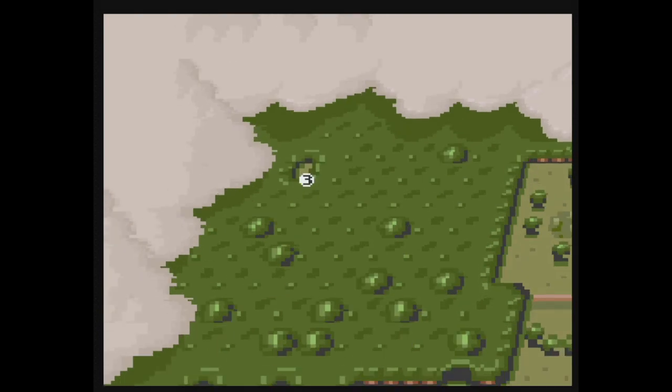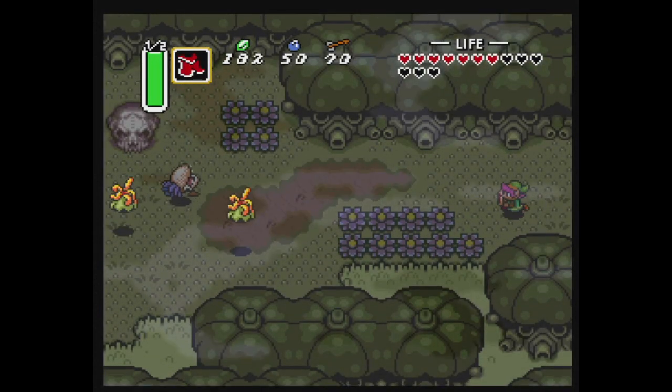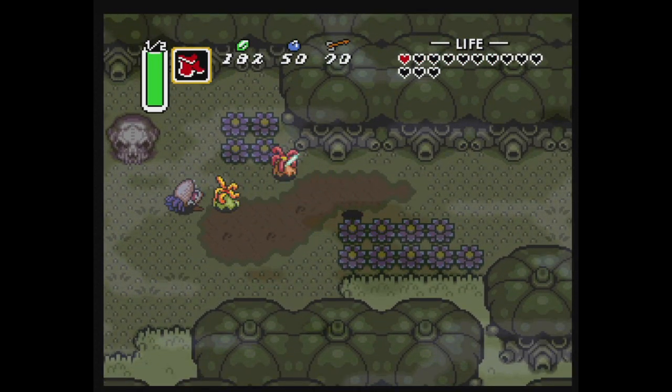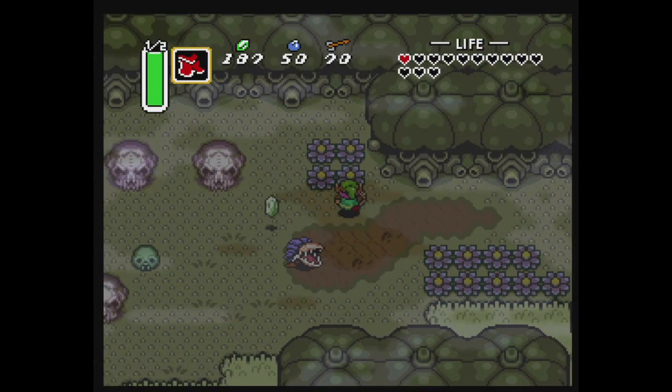If you look at the map, we see the crystal is over to where the Master Sword would have been in Light World. So we need to go to what is now known as the Skull Woods. Okay, this is not going well for me at all.